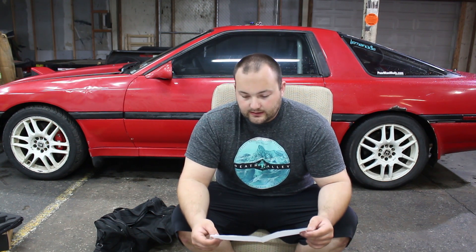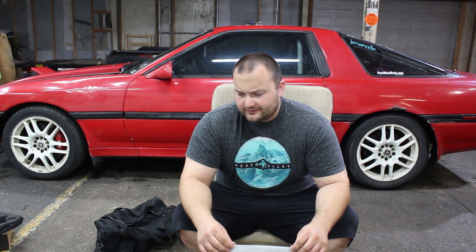320 horsepower and 250 foot-pounds of torque on 10 psi — I think that's pretty good. These cars dyno around 260 stock, and there's no meth injection. This is just cams, a single turbo, and an exhaust. Right now the car doesn't even have an exhaust because it broke — there's a video on that.